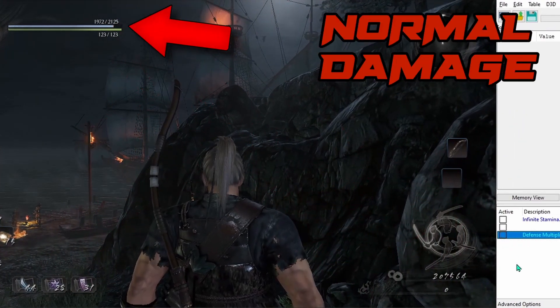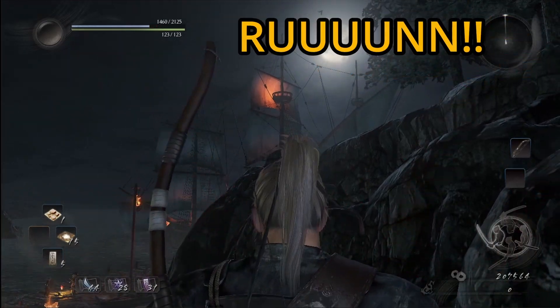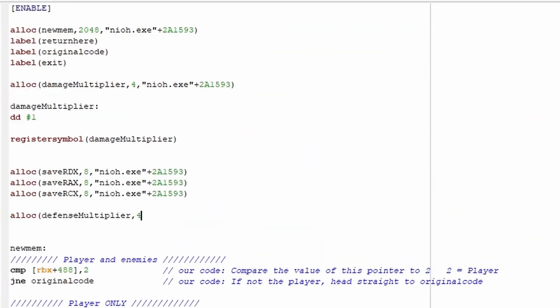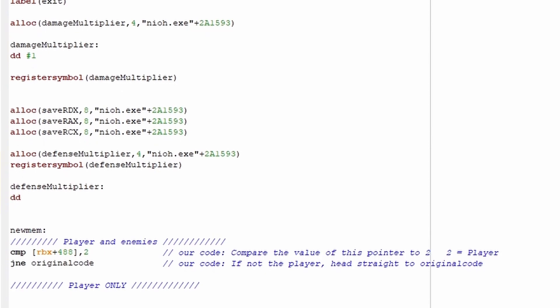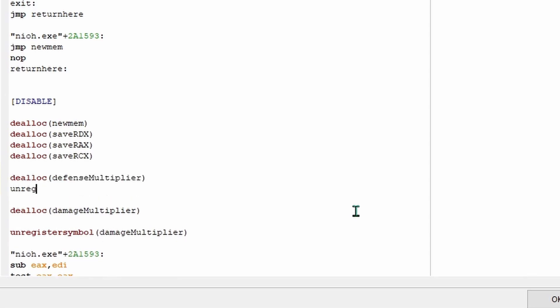Now let's deactivate the script. Oh yeah, that's a big difference. Just like with damage, we can allocate another address, register it as a symbol, and declare an initial value for the address, then move that into ECX so we can control what damage gets divided by right from the address list.